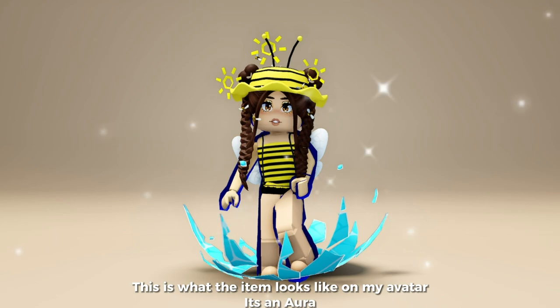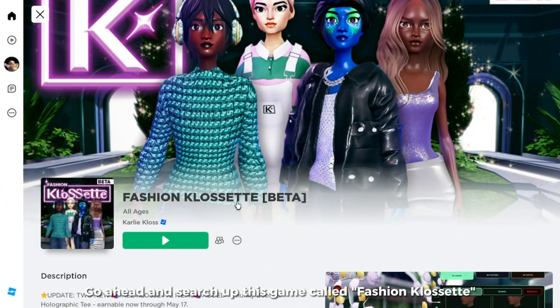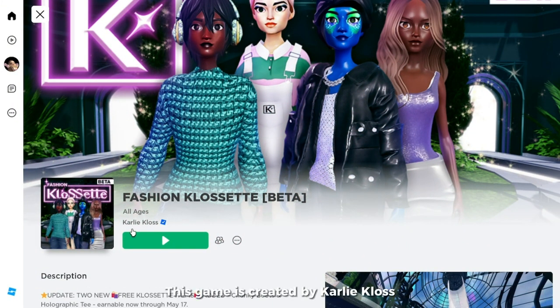This is what the item looks like on my avatar. It's an aura. You can find this in your accessories. Go ahead and search up this game called Fashion Closet, which is created by Carly Crocs.